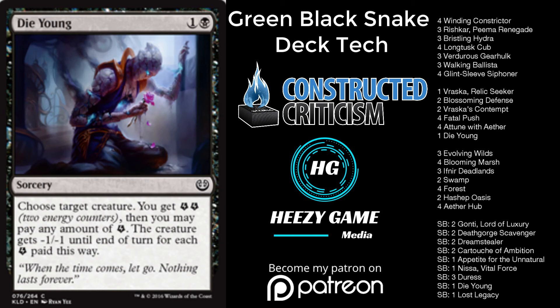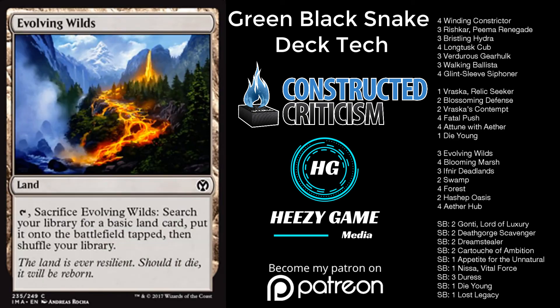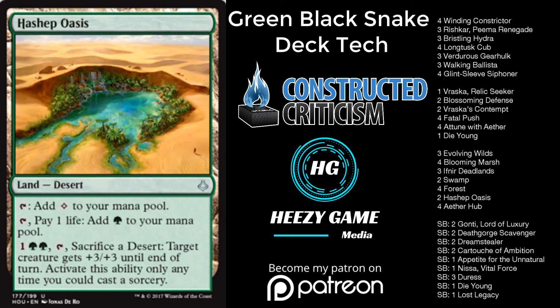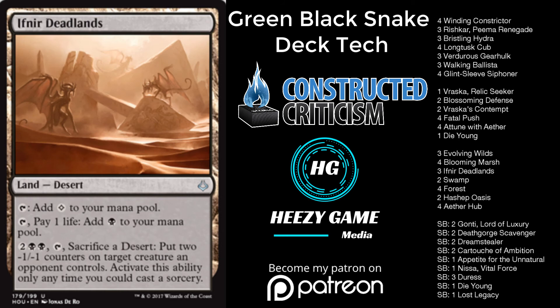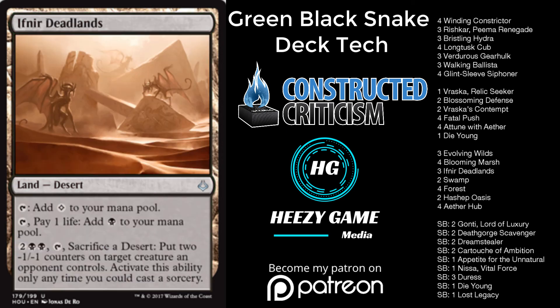We have 22 lands: four Aether Hub, four Blooming Marsh, three Evolving Wilds, four Forest, two Hashep Oasis — something I'm not entirely sure about but it's for the sideboard — three Ifnir Deadlands, and two Swamp. Ifnir Deadlands has been pretty good. Hashep Oasis has come up where I've killed people with Glint-Sleeve Siphoner because of it, though it does hurt your mono-red matchup a little.